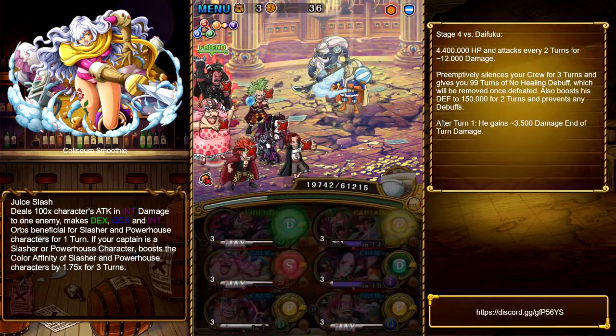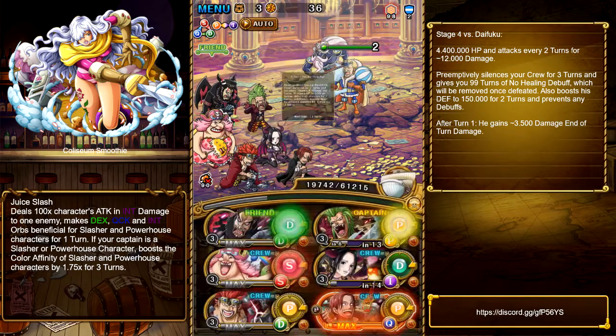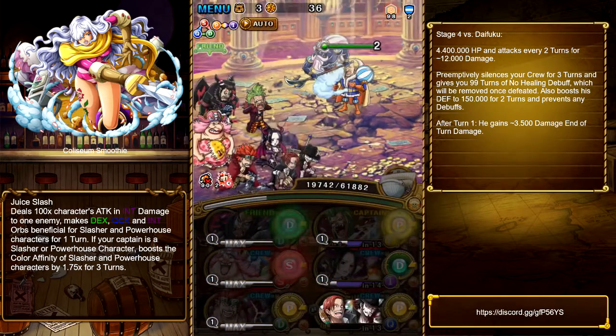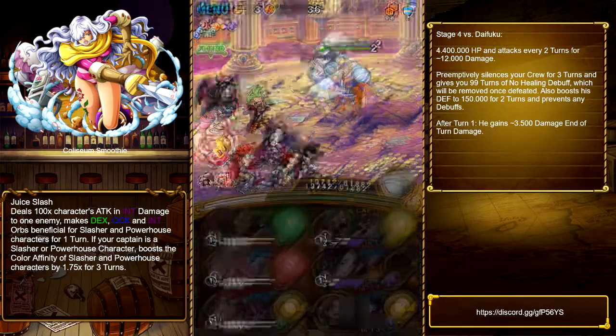I am unlucky with my orbs when it comes to recovery orbs. Now preemptively — on the first turn — use Shawshank's special, which reduces the bind duration by one turn. Then just go ahead and skip your attack.